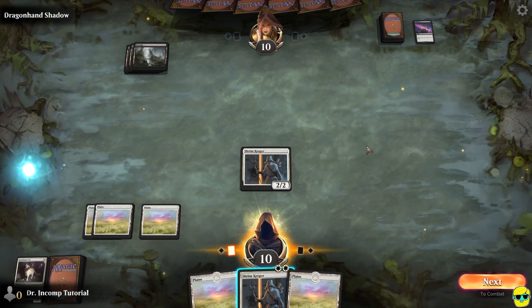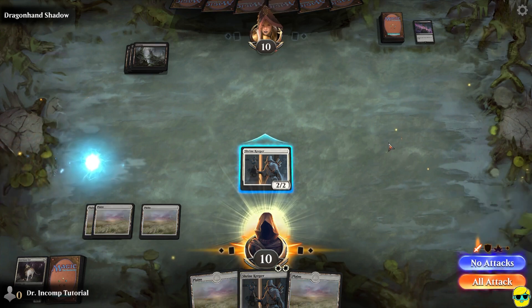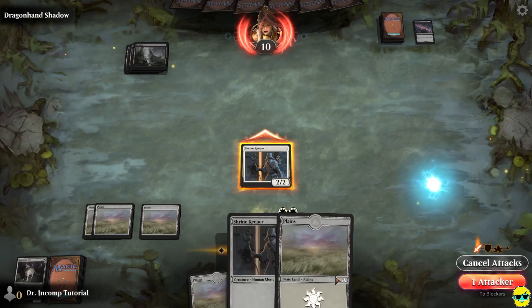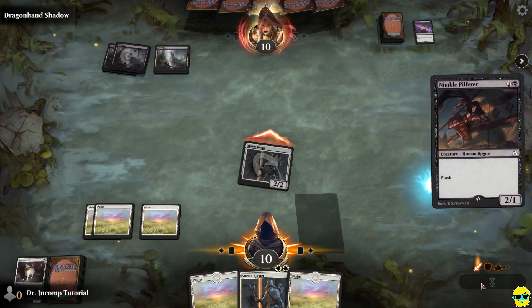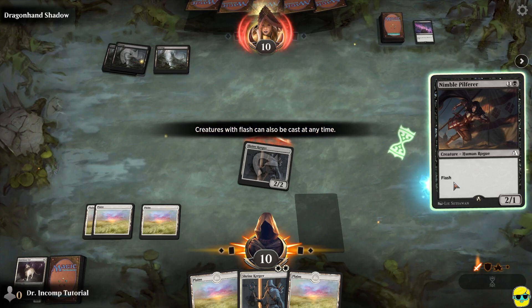I'm going to play a Plains and again I'm not going to summon my other creature yet. I'm going to go to the battle phase and attack. I'm going to wait for main phase two to summon my keeper. I'm going to attack and she's going to use Nimble Pilferer, which is a flash creature. Creatures that have flash — it's a summon spell like a creature, but it can also be cast like an instant at any time. She can use it as a block.